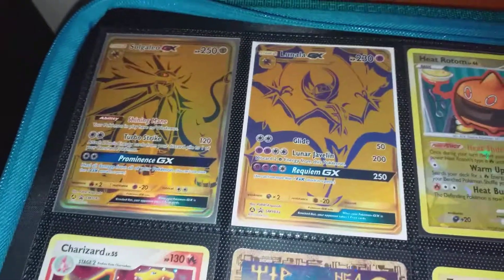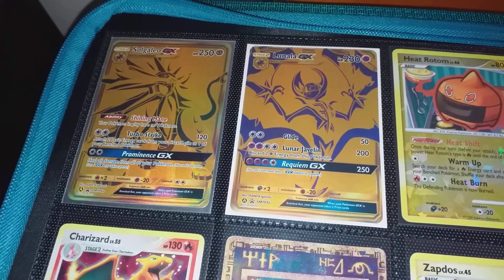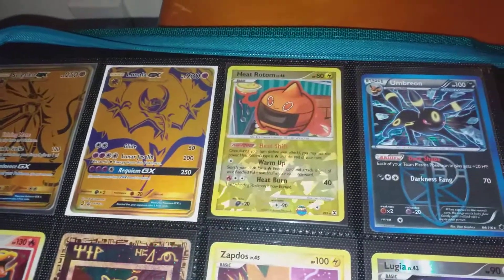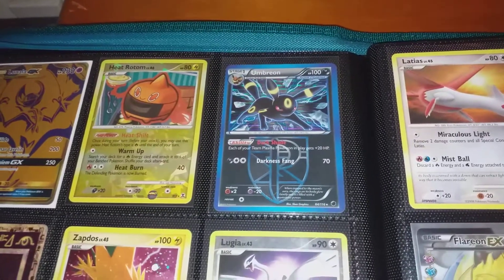I've got just some singles I bought thinking they would be investment pieces, but they haven't really gone up in price. They're still cool cards anyway — they're all Hidden Fates promos, even though you really shouldn't be investing in promos. And you've got the Secret Rares with the Heatran on it — it's a really nice looking Umbreon.